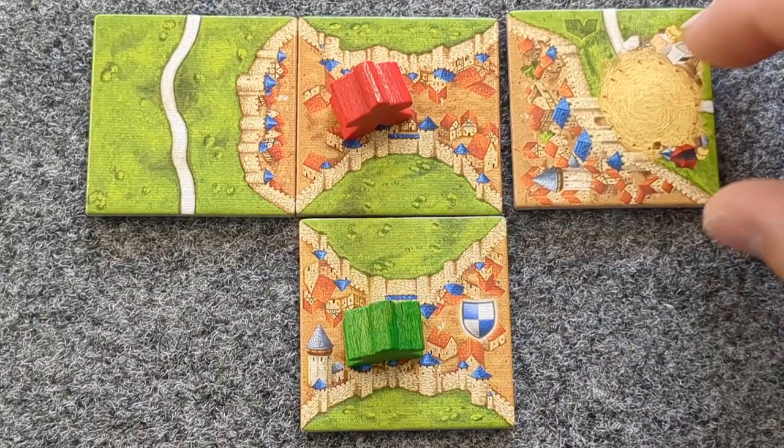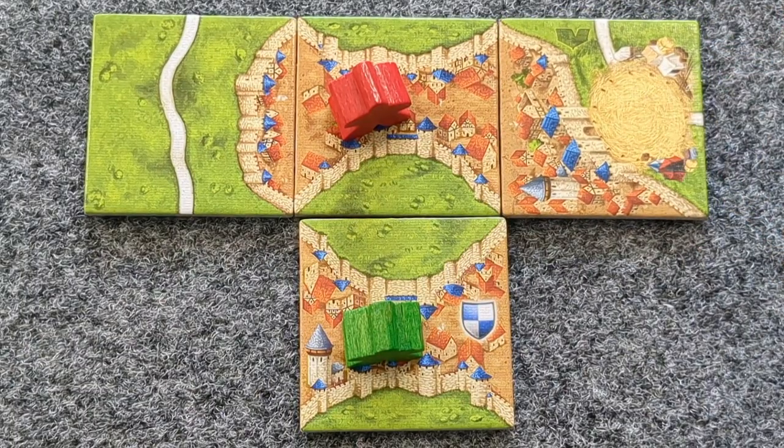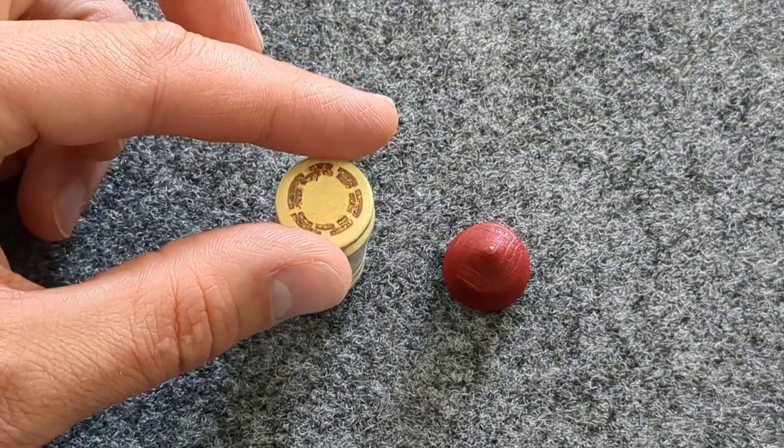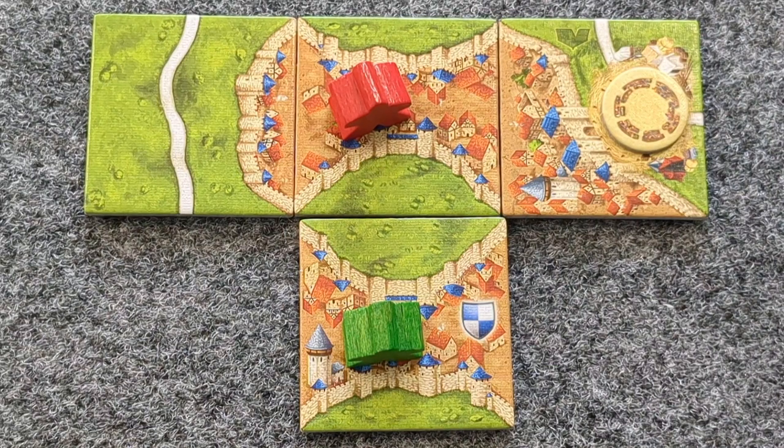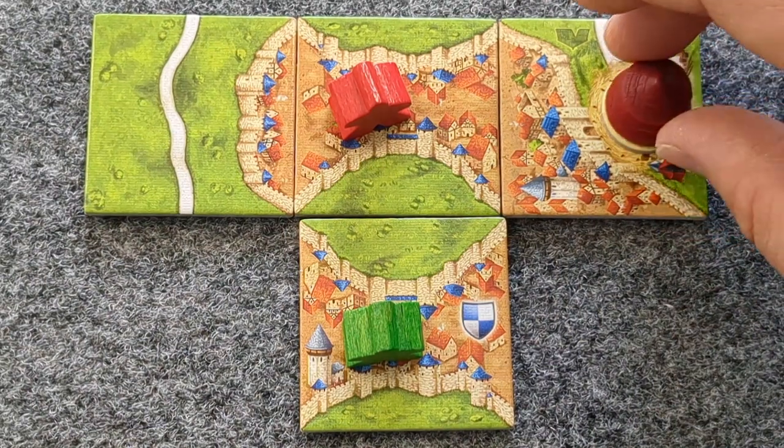When the first tile with the Circus icon is drawn, take the top Animal Token from the Animal Stack and place it face-down on the Circus icon. Then take the Big Top and place it on top of that.